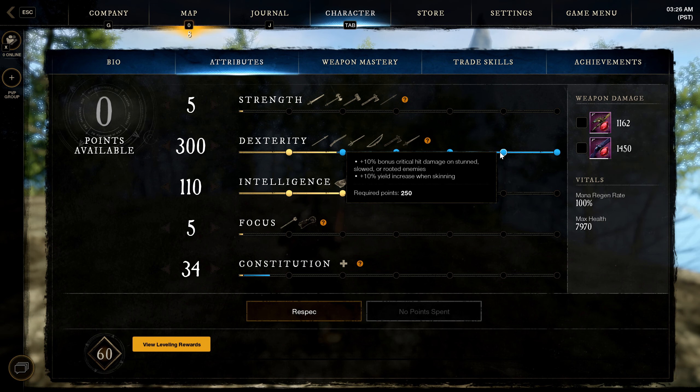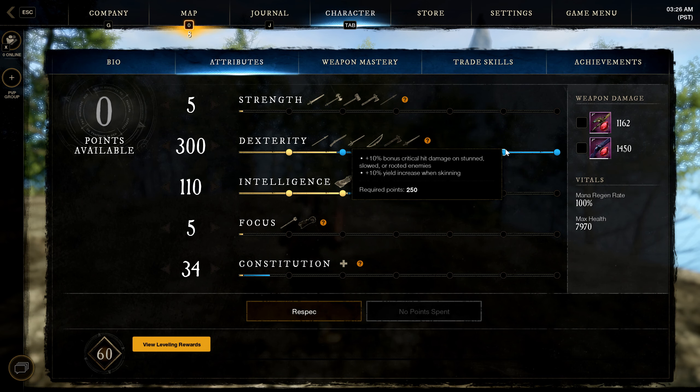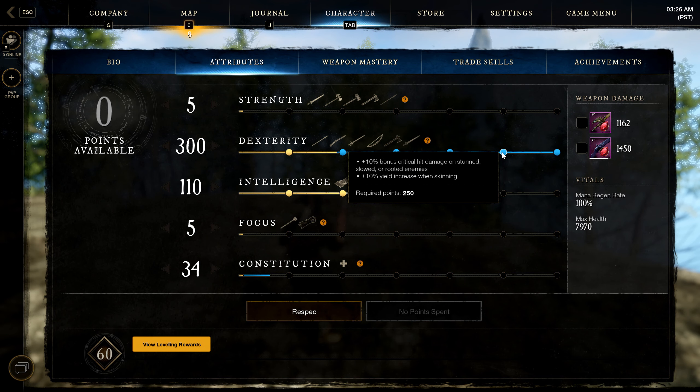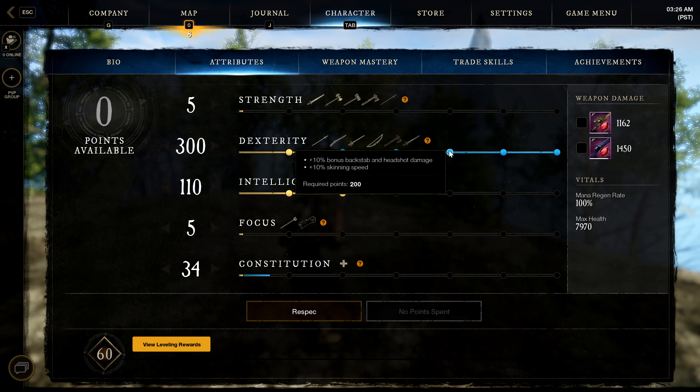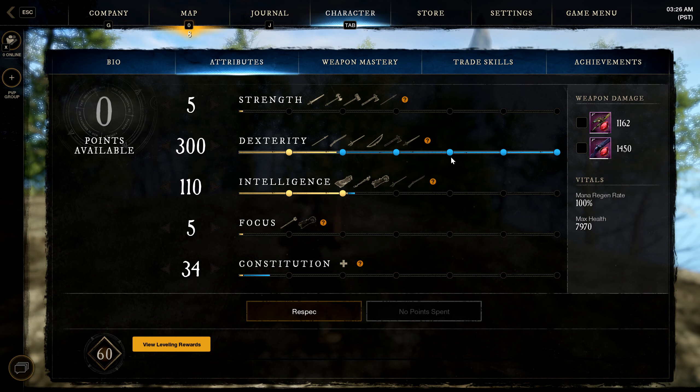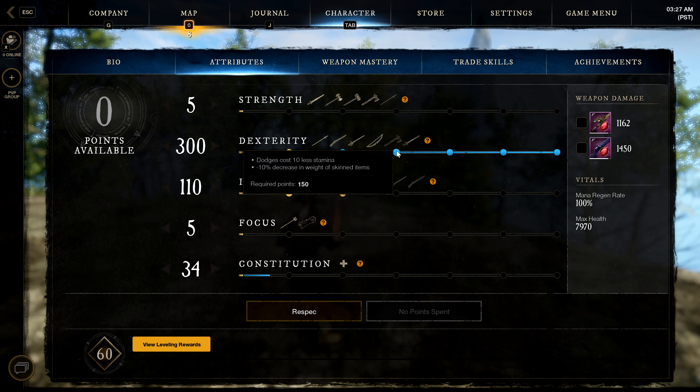You also get a 10% bonus critical on stunned or slowed targets. This comes from a parry or when someone's trapped, or when you powder burn them — this applies since I have a perk that slows them on powder burn. You also get 10% bonus backstabber headshot damage, which is very easy to proc with the rapier's parry or with the trap. Any headshots on the musket are self-explanatory.